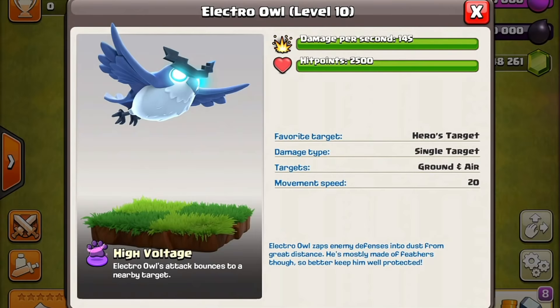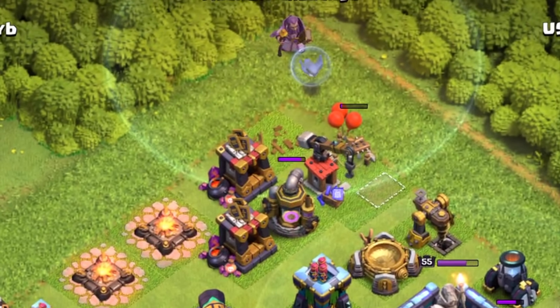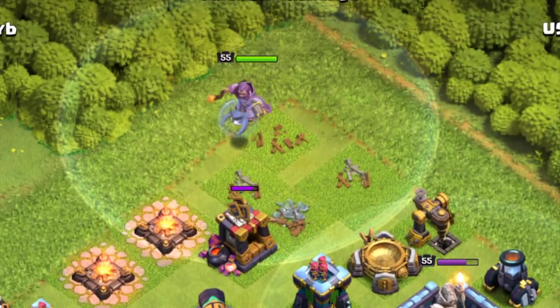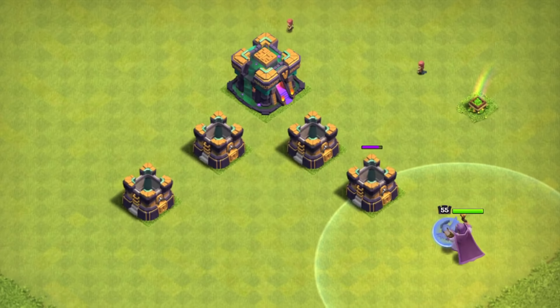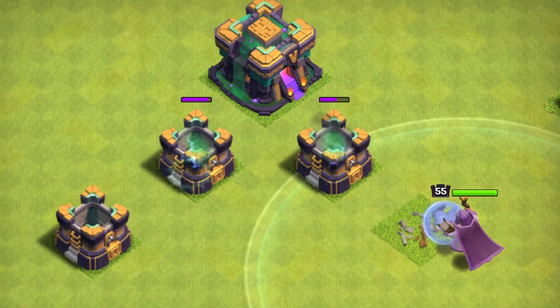Next up, we have the Electro Owl. This mysterious and superconductive bird of prey silently glides alongside your hero, automatically giving that hero additional points in coolness. But in combat, the Electro Owl shoots a ranged attack that bounces once to a nearby target. Its favorite target is the hero's target. It is single target damage type and it targets both ground and air. Its movement speed is 20, making it the second slowest moving pet. It deals 145 damage per second, making it the second heaviest hitting pet, but at 2,500 hit points it is the second least tankiest. One thing to keep in mind: the Electro Owl's chain will not bounce to structures that are any more than one tile space apart from each other.